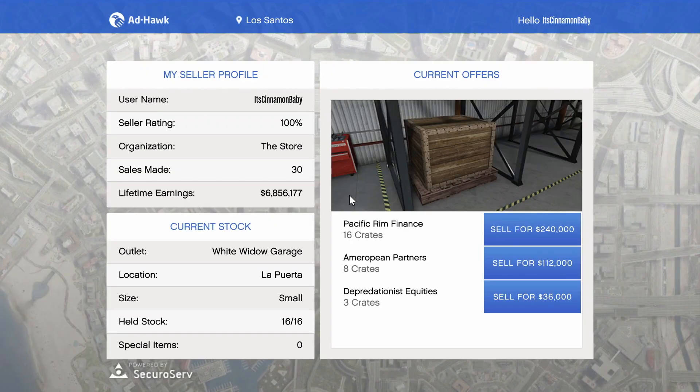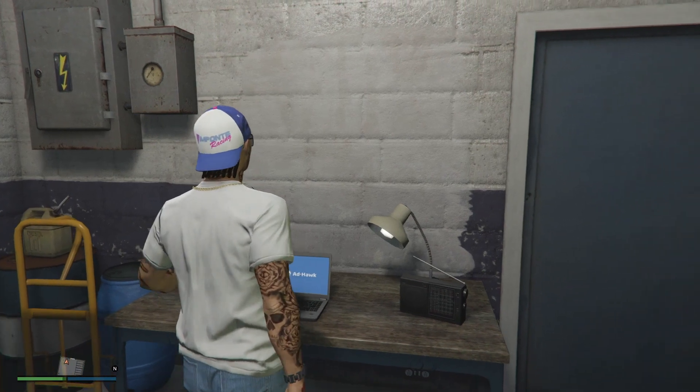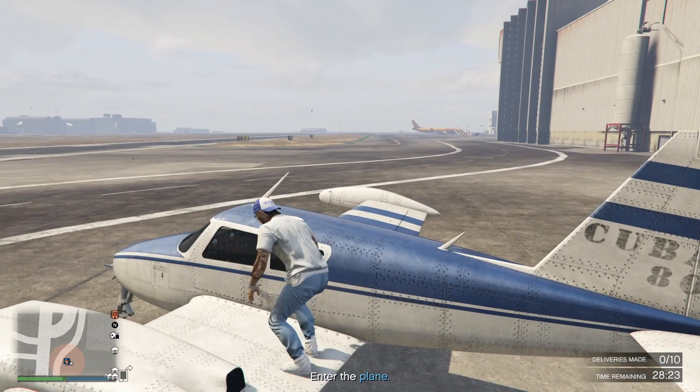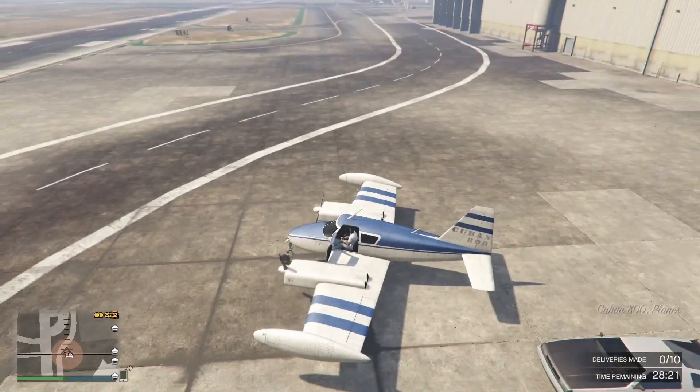What you're going to need to do is get yourself a helicopter or a very fast car. I used the DeLorean — in this game it's called the Deluxe — because it helps me out a ton. Basically, I'm just showing you guys me selling my crates from my warehouses and the things they had me doing to sell my crates.